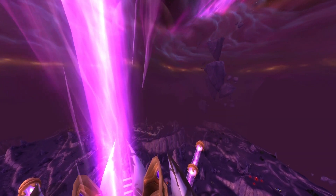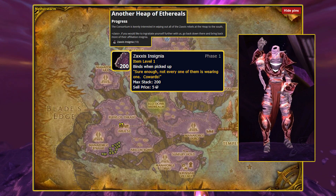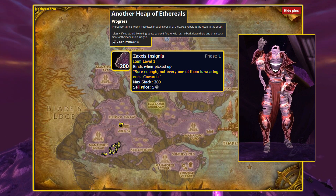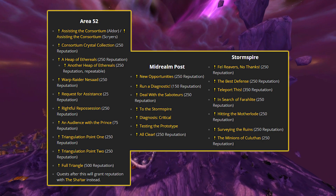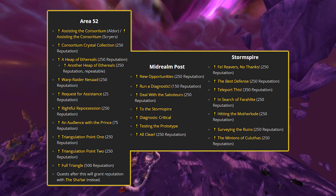The key quest to look for in Netherstorm is Another Heap of Aetherals, which asks you to slay Aetherals and collect 10 Zaxxis insignias — which also becomes repeatable. There are several other opportunities for Consortium rep from quests in Netherstorm: Area 52 has 10 quests, the Midrealm Post has 7 quests, and Stormspire has 7 as well.